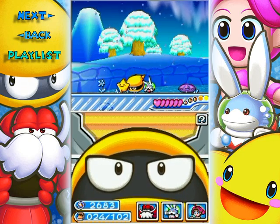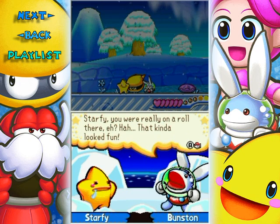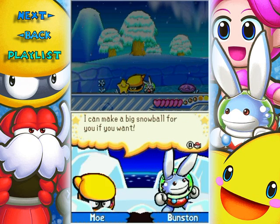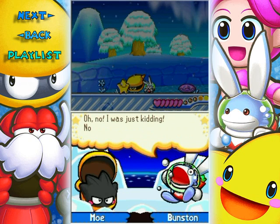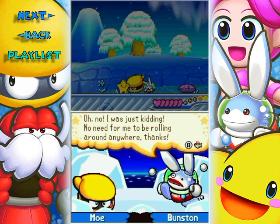I'm good to go again. 'Starfy, you were really on a roll there!' 'That kinda looked fun. Try it out, Bunston — I can make a big snowball for you if you want.' 'Oh no, I was just kidding. No need for me to be rolling around anywhere, thanks.'